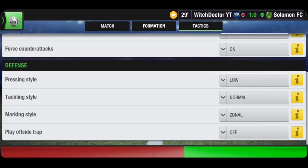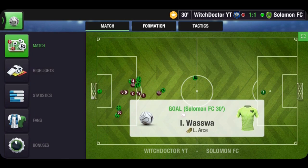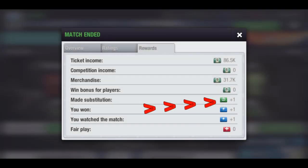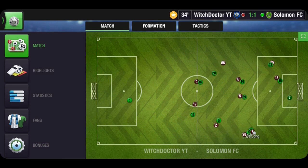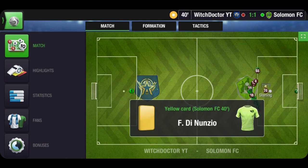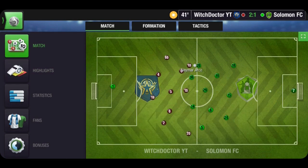Moving on to substitutions — this is simple: just attend your match, make a substitution, and you get a rest pack. You can take an extra step and do friendlies to get more rest packs. If you can do at least one match and two friendlies, you can get three rest packs daily — that's 90 rest packs in 30 days. However, you need either an extra 11 or an extra account so you don't waste condition on your starting 11 and have them perform poorly on your important matches.